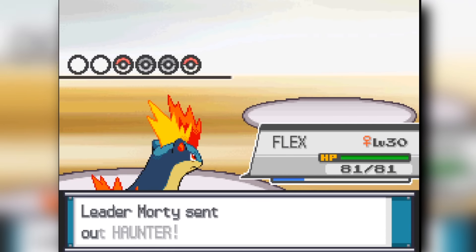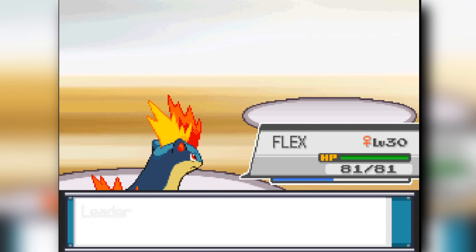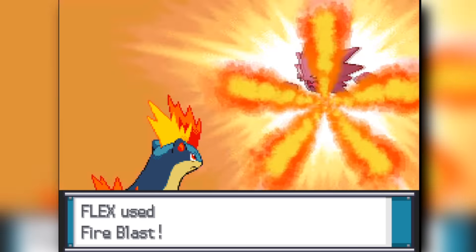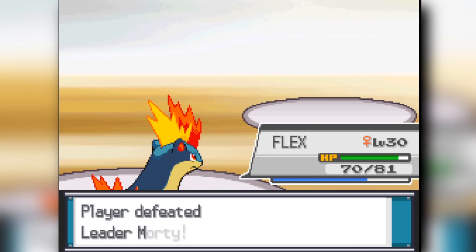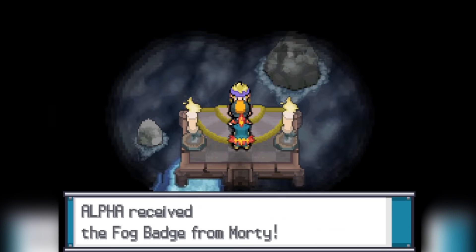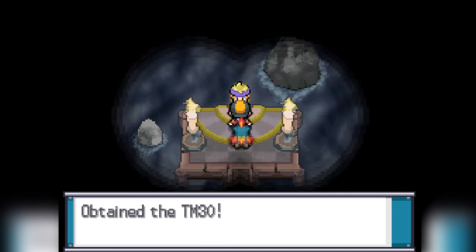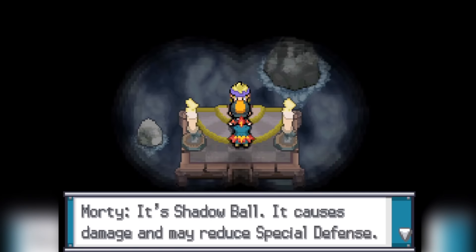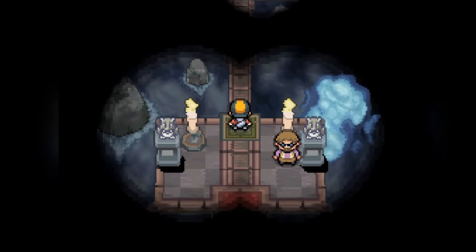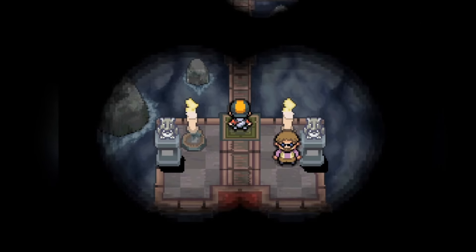From there, we get the TM for Shadow Ball, then realize Shadow Ball is not a Generation 1 move. I hate this challenge because I can't use any moves at all — I'm stuck with Ember and Fire Blast. From here, we head into Olivine City after getting Surf in Ecruteak City. We head into the Lighthouse, clear through that, and evolve our Quilava into a Typhlosion — one of my favorite Pokemon of all time. Still only has Ember, but we deal with it.